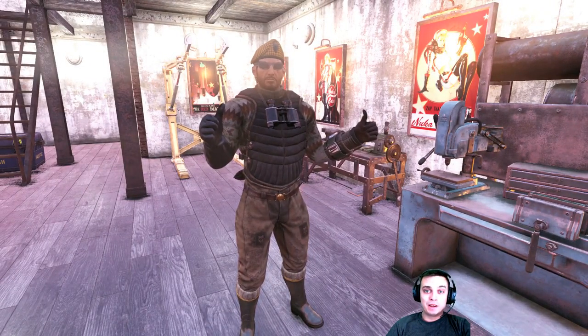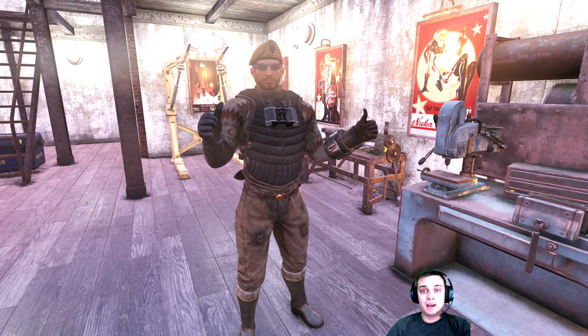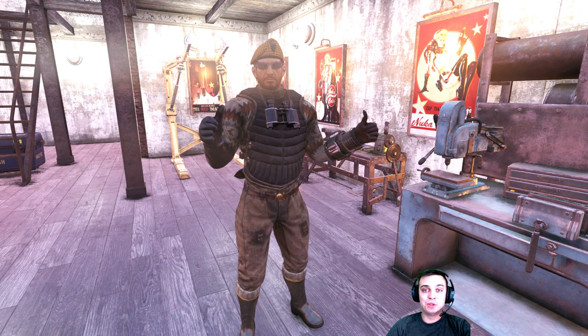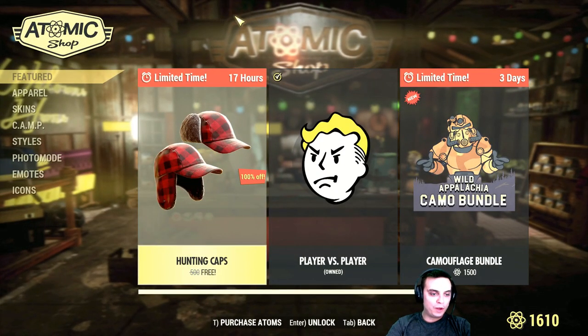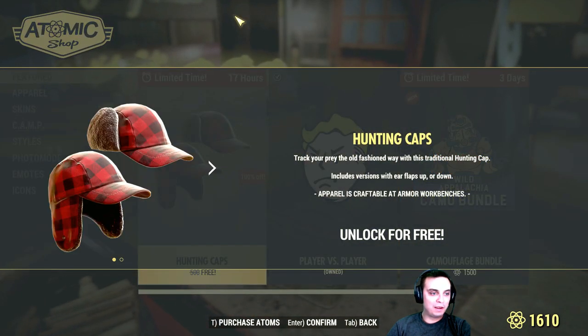Hey, what's up ZekeLand and everybody else, welcome to my Fallout 76 Atom Shop. Today we have a free item, and today is the 1st of April, so let's not waste any more time and jump into the Atom Shop. Alright, here we go — we got the hunting caps, so that's a free item.